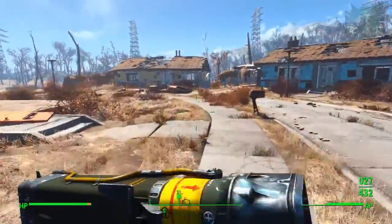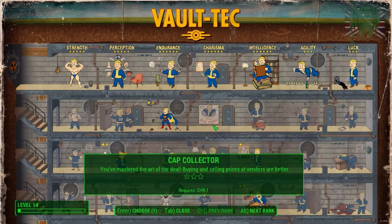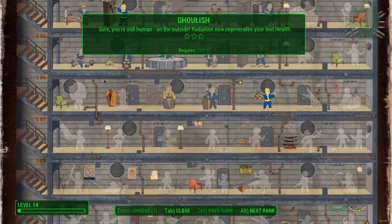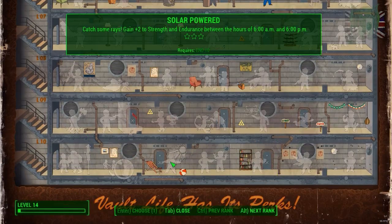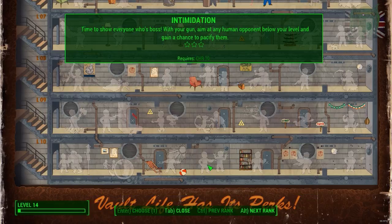We healed - why did we heal? It's because we leveled up possibly. Oh we did - that's legit. Let's have a look at what we got. This perk says radiation now regenerates your lost health - but does it also give me radiation poisoning? And with your gun aimed at any wasteland creature below your level, chance to pacify it. Holy crap - time to show everyone who's boss with your gun.